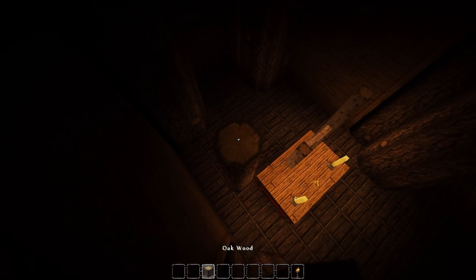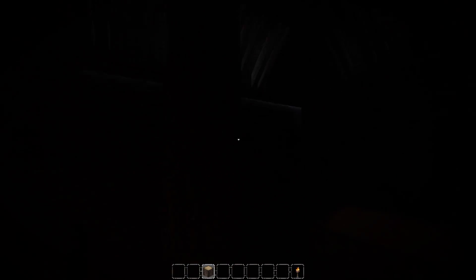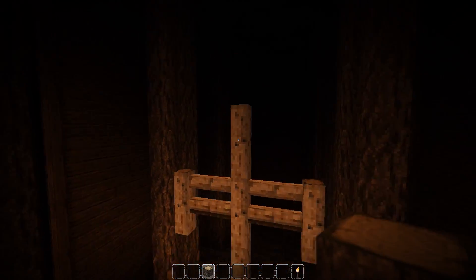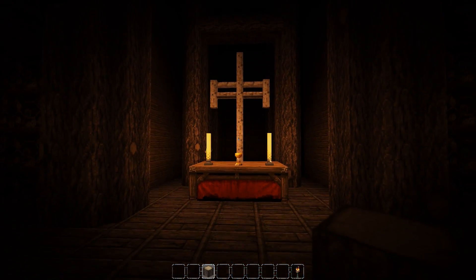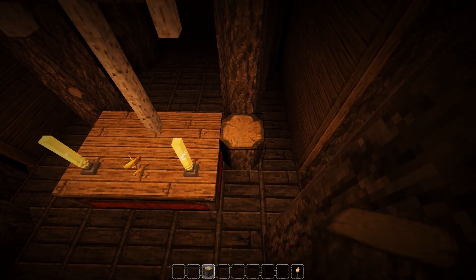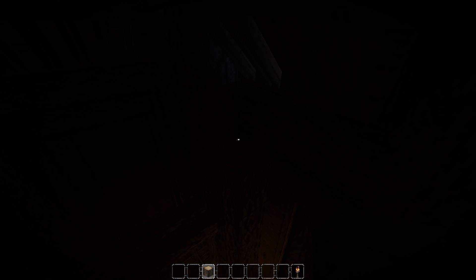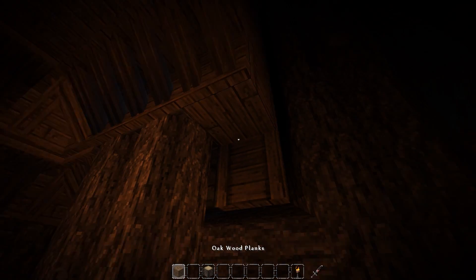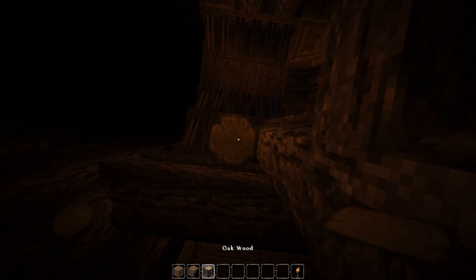There are a few other things I want to do. I want to add a little room over here, so we're just going to take a couple logs and build those up like so, and then our cross ends here. Let's build these out a little tiny bit more. Let's just plop a torch down for a sec so we can see.